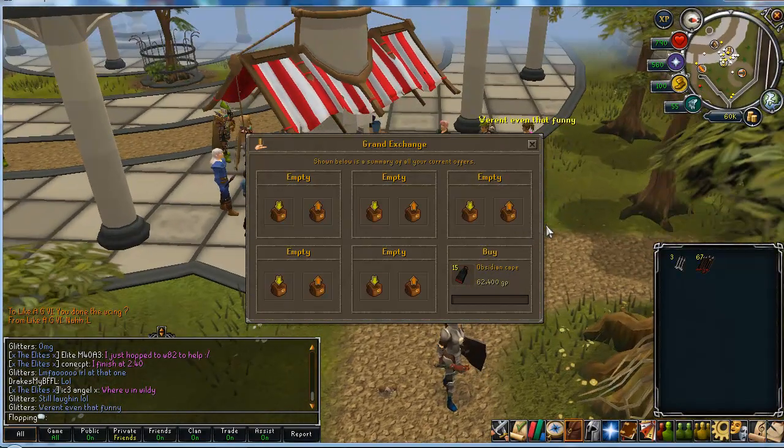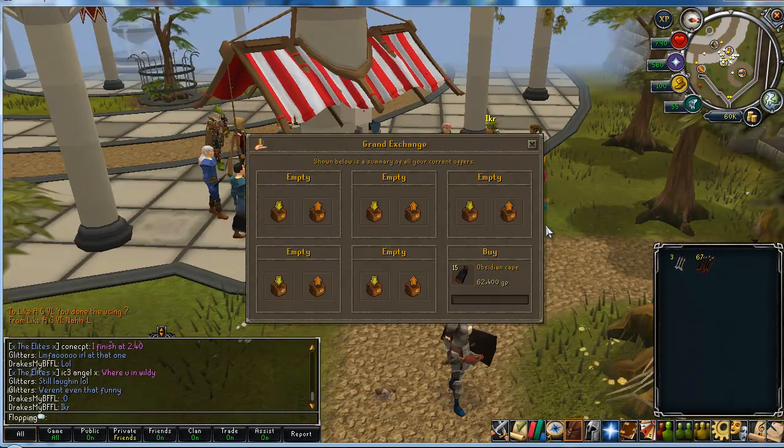The profit margin is only about 2K per cape, but there's a 100 limit per every 4 hours. So providing these go well, you could easily make some good cash.